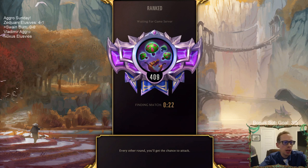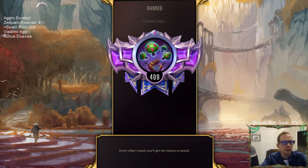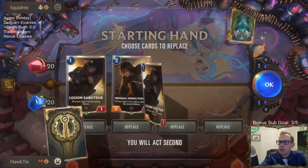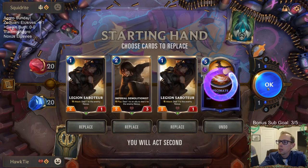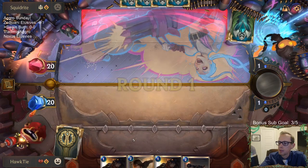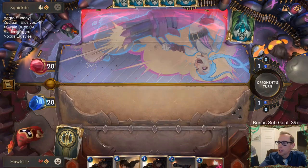Looking at the Mobalytics stats page: Swain-Ezreal control has about a seven-percent play rate with 3,400 matches, so it definitely looks like people know that archetype. In game one, let's get rid of the Decimate — we need to find something to Demolitionist. Perfect, that's a Demolitionist.